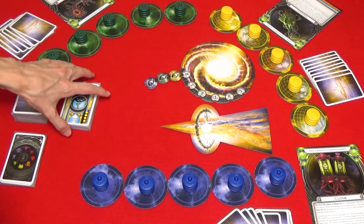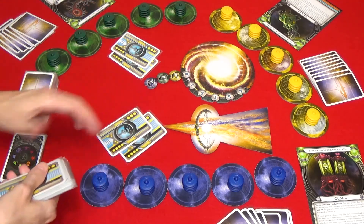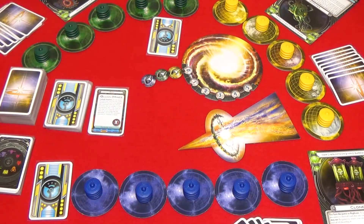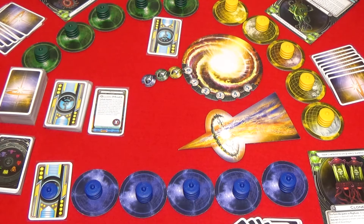To use technologies, shuffle the technology deck and then deal two tech cards to each player after completing the normal game setup. Each player then picks one of these cards to keep and discards the other face up next to the technology deck. The selected tech card is placed face down in front of the player. At the start of any player's regroup phase, before the offense takes the ship from the warp, each player can research their tech card, complete their tech card, or do nothing. To research a tech card you take one of your ships from any one of your colonies and you place it on the tech card. Once the ship is placed on the tech card it cannot be removed until the tech card is completed.